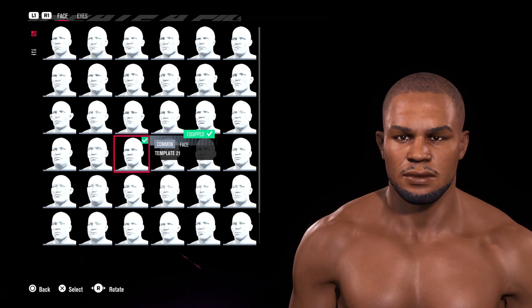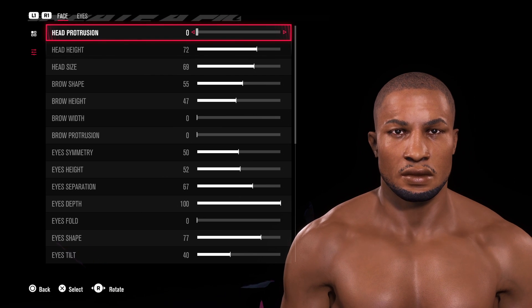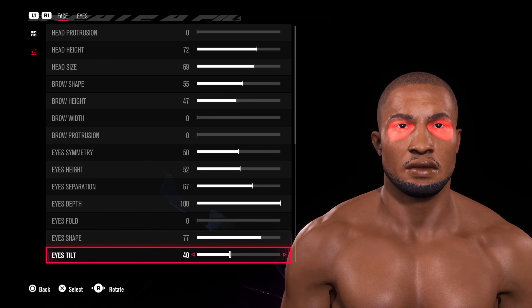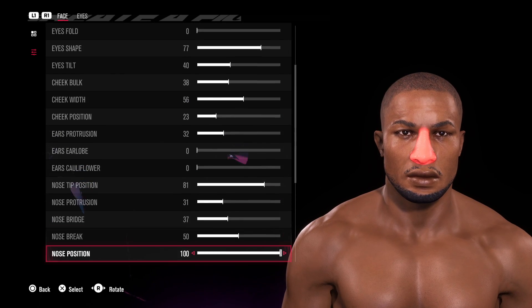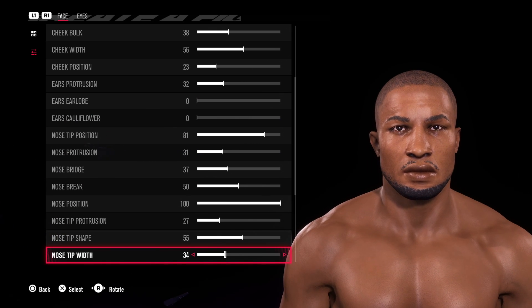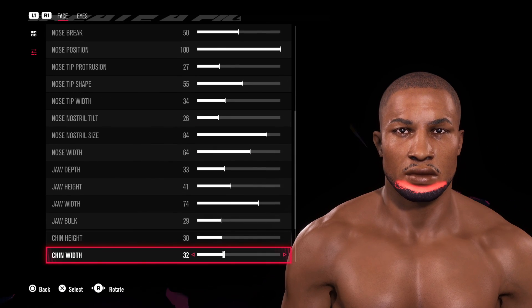For the head template, we're jumping in with template number 21 — follow the sliders as you see on the screen to get the same results as mine. This is a modified version of my UFC 4 CAF, so for those of you still playing UFC 4, feel free to check that out and it should be a solid fit. I've made some adjustments and improvements where I've seen fit, especially around the nose, the lips, and the eye area as well.